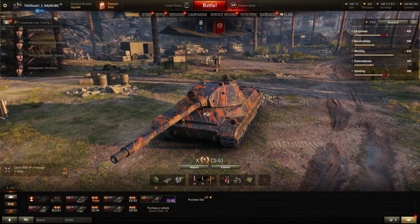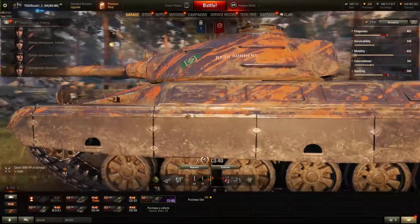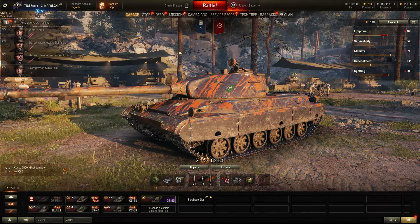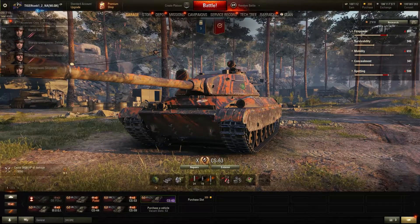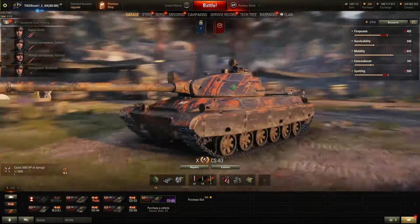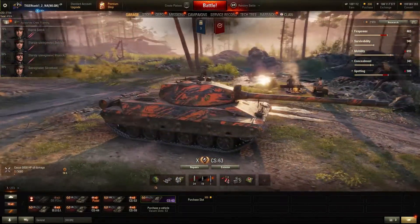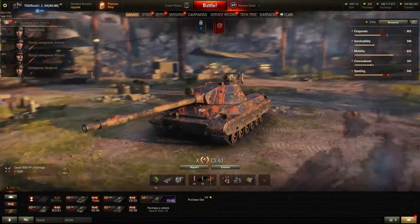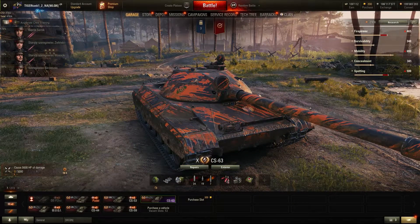Hey guys, it's Frederson here, TigerTank12 — call me whatever you want — and welcome back to World of Tanks. The test server 1.10 is probably going to be released in just about one or two weeks. They were targeting early to mid-August, and we're going to be getting the new Polish medium tanks. I think the crème de la crème is probably going to be the CS-63, the tier 10 brand new Polish medium tank, and that is going to be the video topic of today.